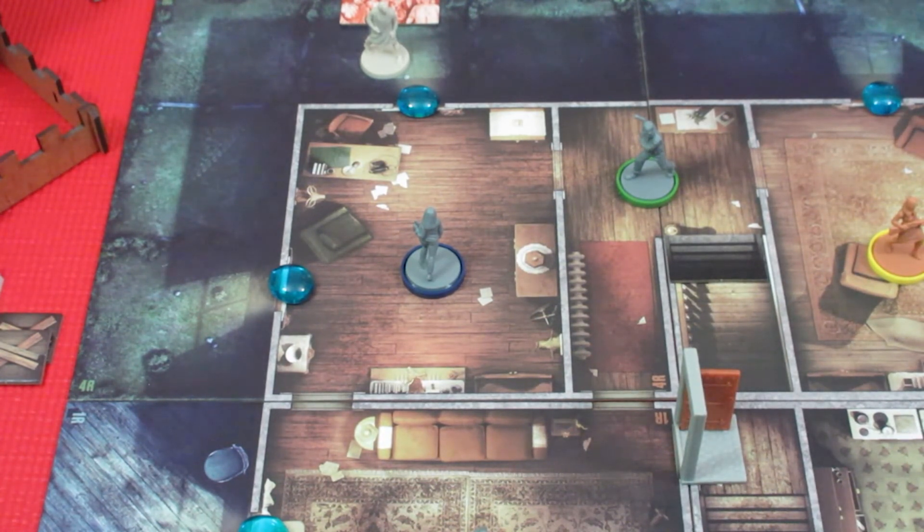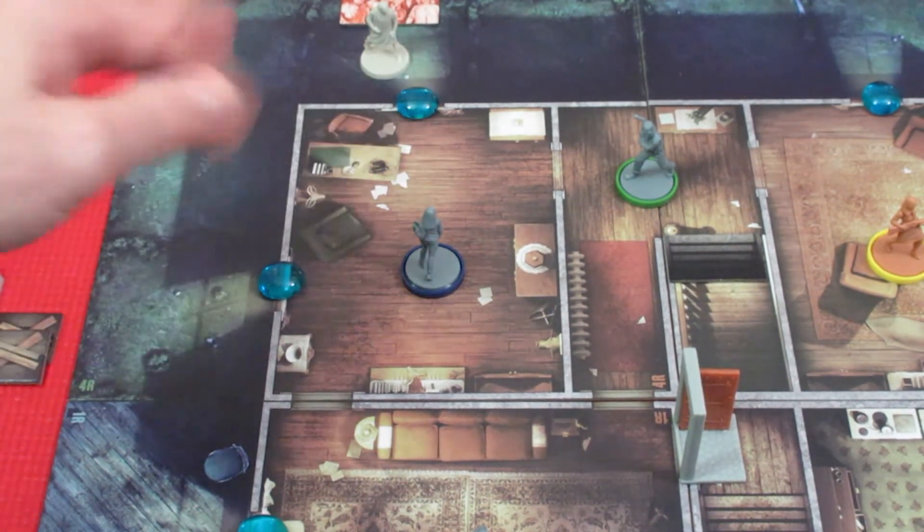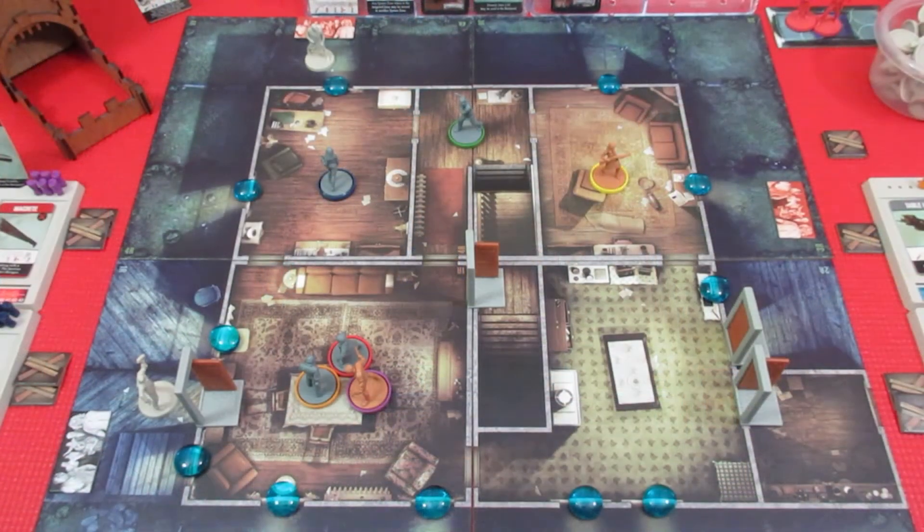That brings the total to nine barricades. Remember, we've got to barricade all the windows — that's the objective of this scenario. Overall a much better turn than last time. Now it's time for ghoul movement and spawning.